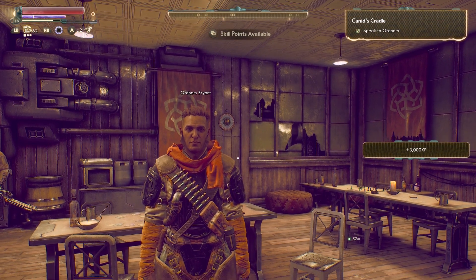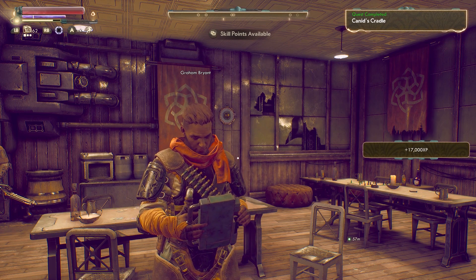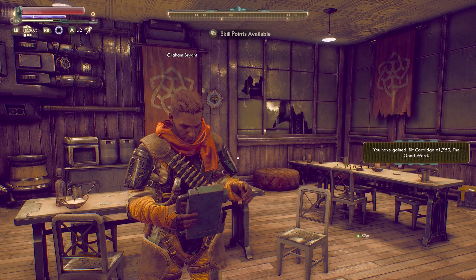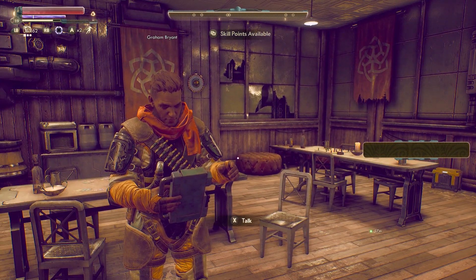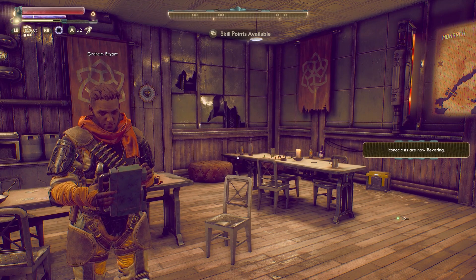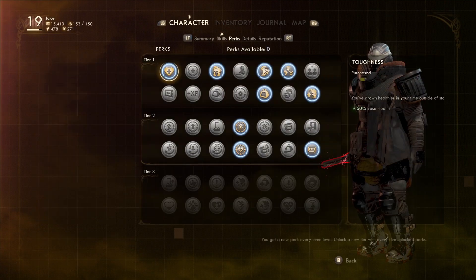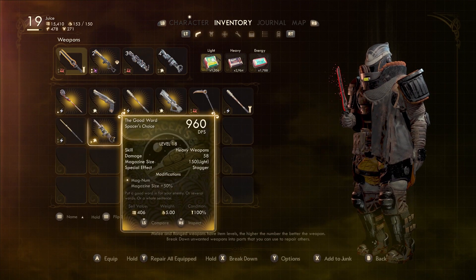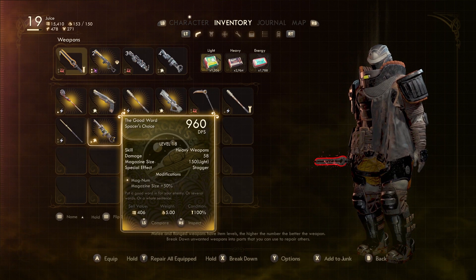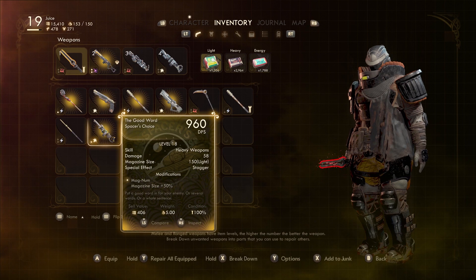Hell yeah! Plus 17,000 — man, that fucking sucks. 1750. The good word — this better be a fucking melee weapon. We got some class, now revered like a superhero to these fucks. It's a fucking light machine gun. Put a good word in for your enemy — or several words, or a whole sentence.